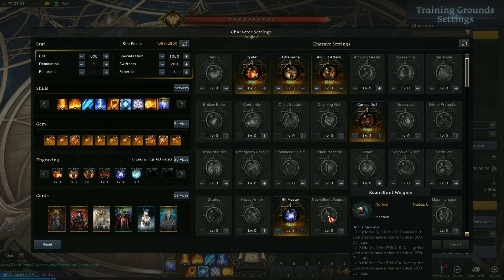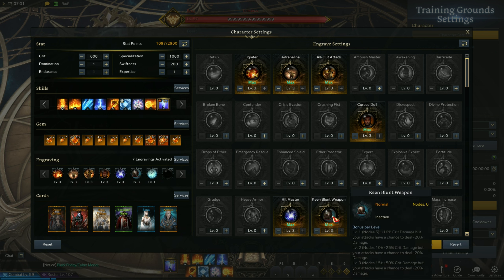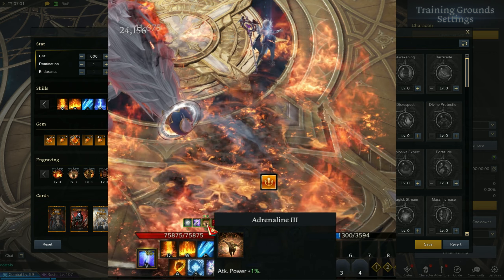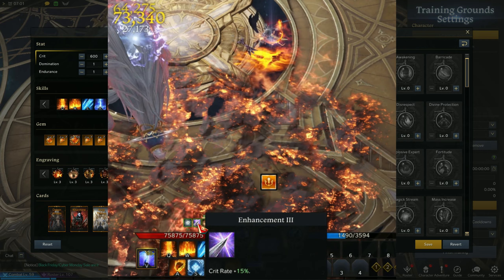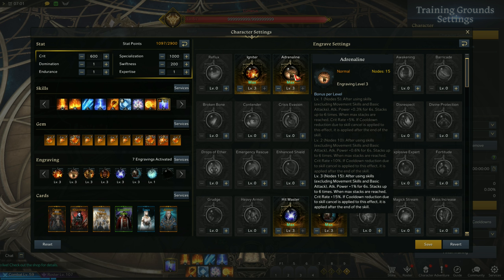Next engraving is Keen Blunt Weapon, which increases your critical damage but sometimes reduces your damage — though it doesn't happen that much. You should only take this if you have a high base crit rate and are also willing to use Adrenaline. The Adrenaline engraving creates a stack each time you use a spell, lasting 6 seconds. Each stack gives 1% attack power up to 6% max, and when you max it out you get an extra 15% crit rate. Keep in mind this adds to the mana problem, which can be fixed by equipment sets, spell augments, or tripods.